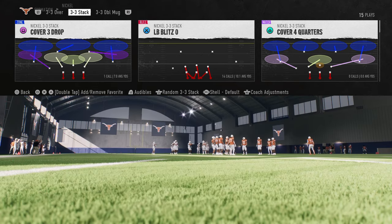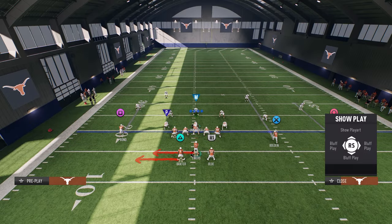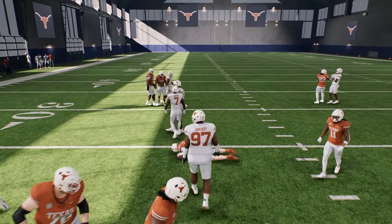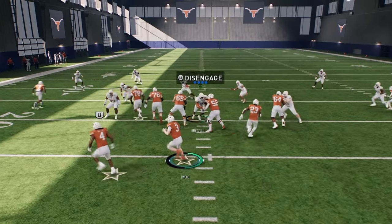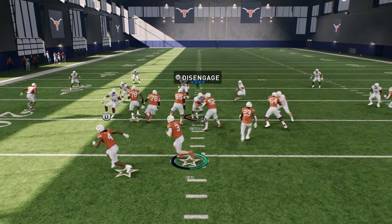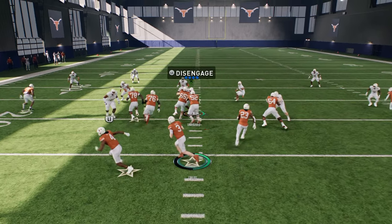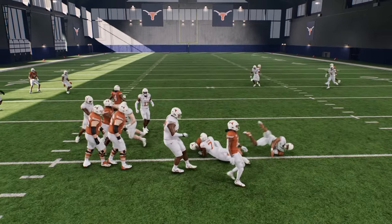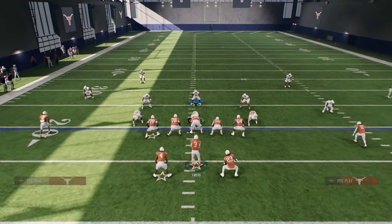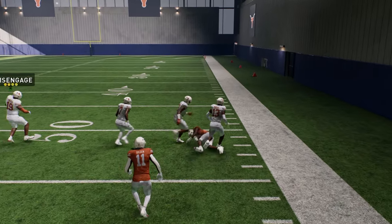You also have this speed option and you could run this with Bama, Texas, anybody - I prefer Texas because their defense is so good. With your speed option you can spin with the quarterback - like if you have Milroe, you could spin inside. The speed option is almost like a shovel option where you could run it off tackle, pitch it to the running back, spin back and reverse the field. You can also flip it to run it to the right if you get a better look.